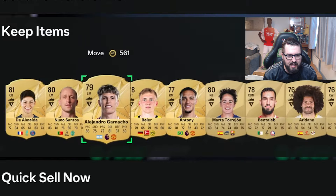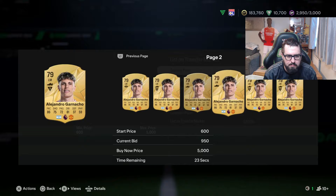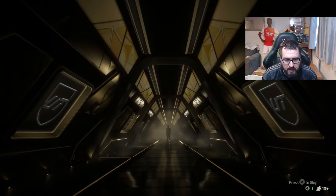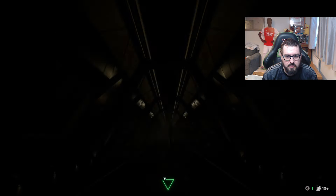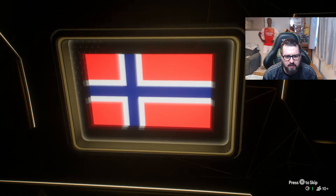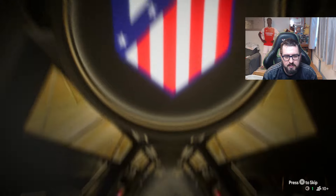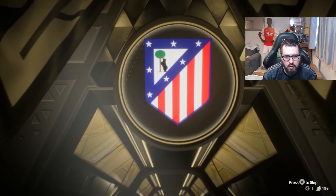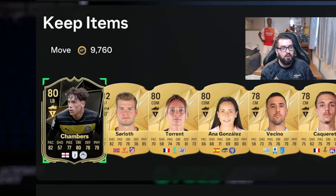A cheeky little bit of Ganacho in here, although again not really big money. Six packs remaining. Next one - we haven't had a walkout in a while, started off very well. I'm guessing that is gonna be Sorlof - Mr Sorlof, okay, not bad. An inform - there we go, something worth a little bit of coins.